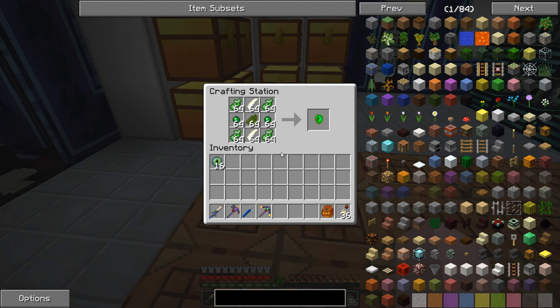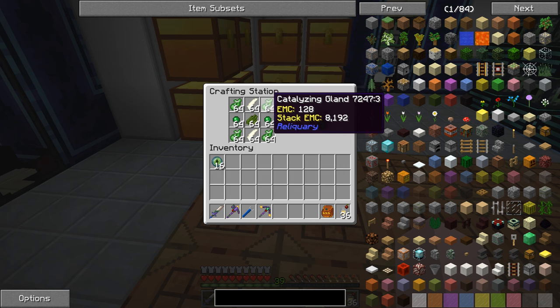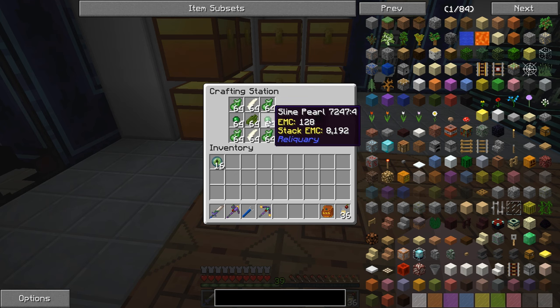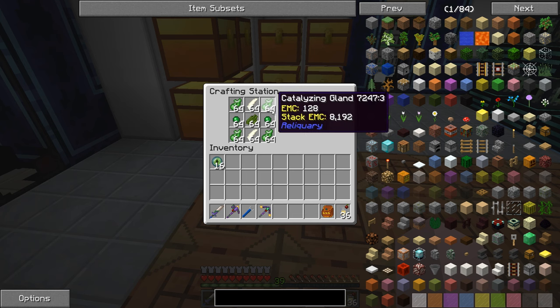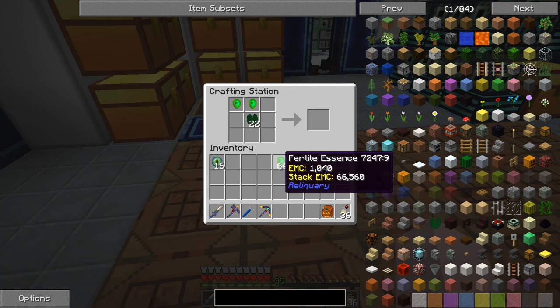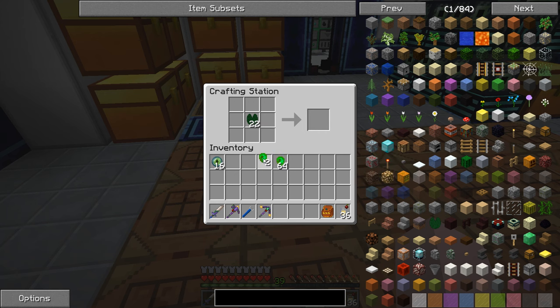So here's what was involved. We need catalyzing glands — those come from creepers. Rib bones come from skeletons. Slime pearls come from slimes. And cactus green comes from cactuses. I've got my auto spawner doing more for these catalyzing glands because I need so many of them right now. So we make the fertile essence first — I made a stack of that. And we put them around like that, and we've got some lily pads of fertility.